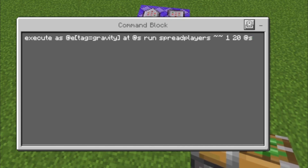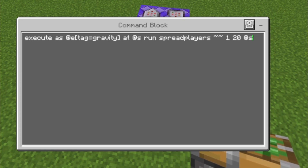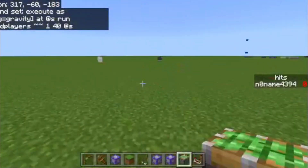Execute as @e[tag=gravity] as @s run spreadplayers ~ ~ 1 20 @s. If you want them to fly farther away, you can change 20 to something like 40.